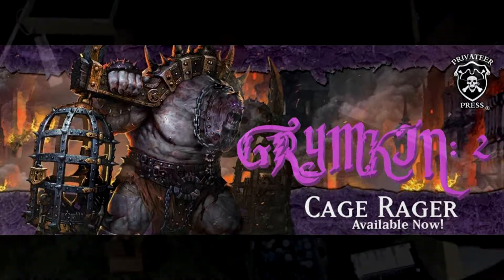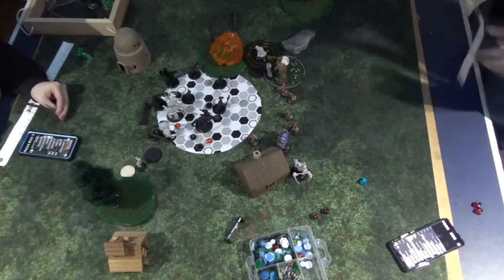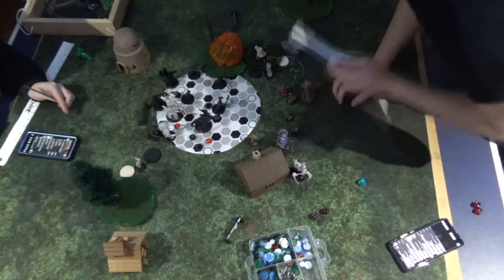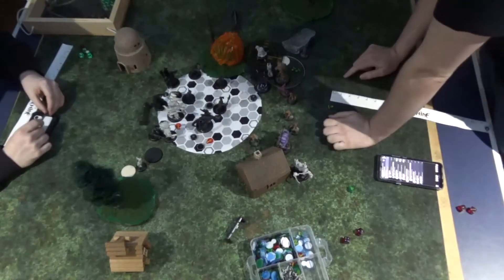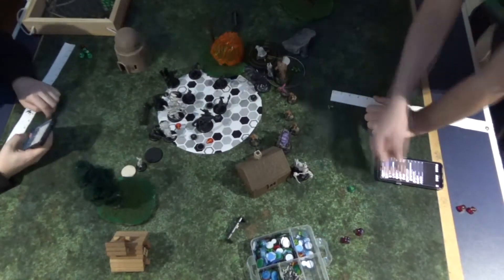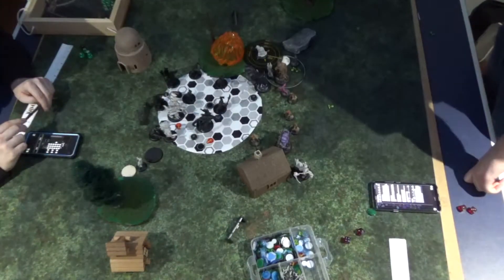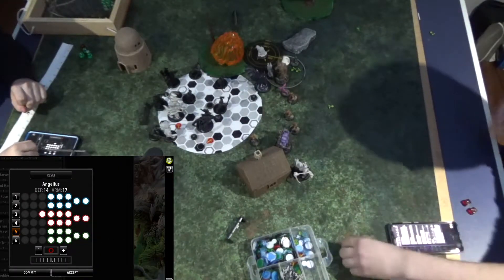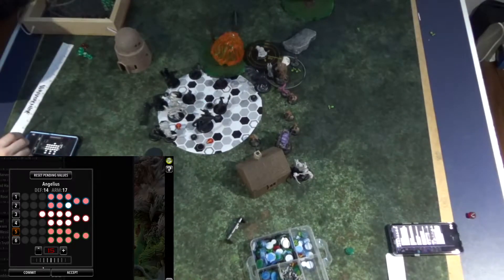Grimkin turn two. On Jason's turn I popped my All Fall Down Arcana, so a lot of his forces knock down here making them easy targets. I work out where I want my models to go and how to put out buffs. Lady Kariana moves up to the flag and puts Enrage on Skin and Moans. Then I have Skin go into Angelius and he rolls near perfect — the second attack just takes him out, which was a lot more efficient than I expected. That leaves me with an additional Fury so I use his Animus to get Bushwhack and move him back — though in hindsight I should have put him in a more scenario relevant position.